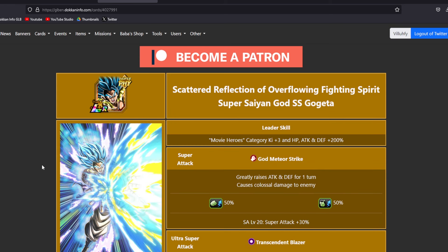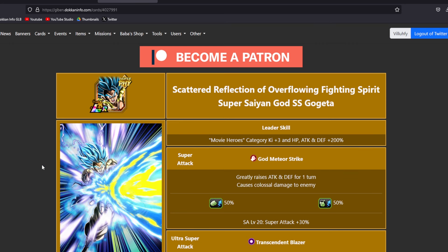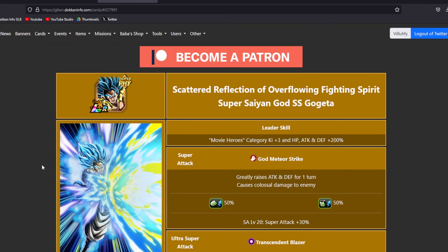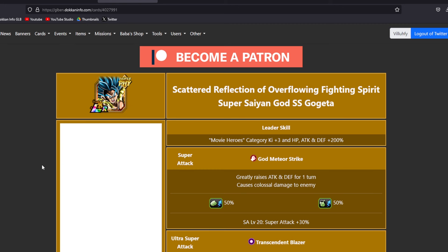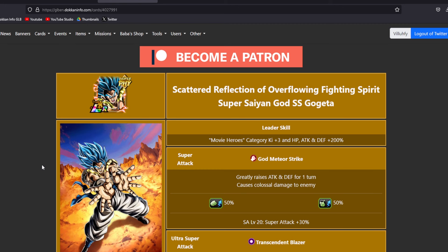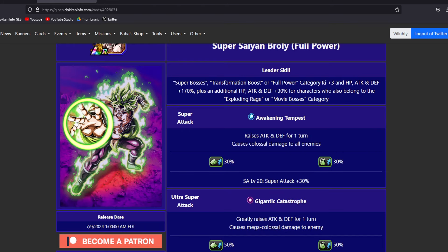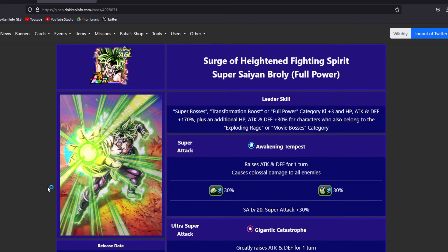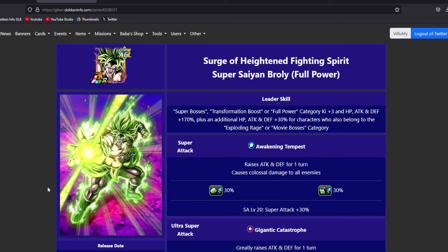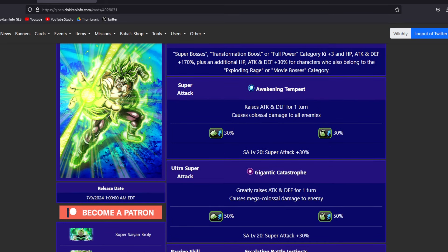I know you guys are probably thinking about Bolt Vilify having guaranteed dodging in his taunt, but that's only one turn of the fight, so keep that in mind. Hidden potential builds for both of the new 9th Anniversary LRs - keep in mind that Broly will be getting good skill orbs from the 9th Anniversary Battle Mission, as well as the Super Bosses Extreme or the EX skill orb event. Make sure you're giving these guys your best skill orbs, they are definitely worth it.